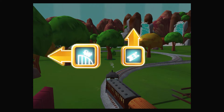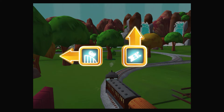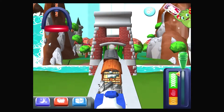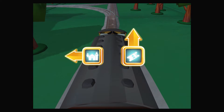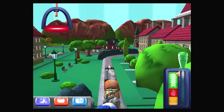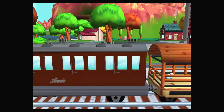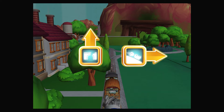Where should we go next? Left leads to the Crazy Coaster Mountain; forward leads to the Town Square Station. We're almost at the Town Square. Left leads to the Haunted Castle; forward, we're almost at the Town Square.